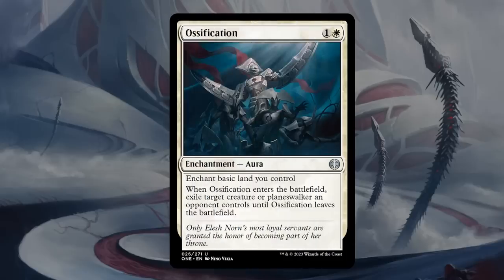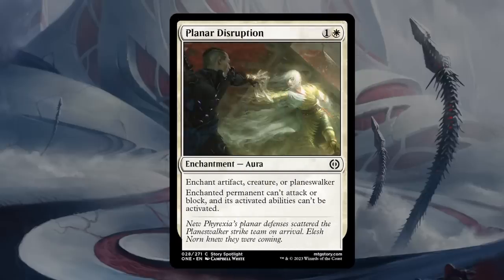Ossification is one and white for an enchantment aura at uncommon. It has to enchant a basic land, but that's not a problem in limited. When it enters, it exiles a creature or planeswalker an opponent controls until Ossification leaves the battlefield. Amazing removal spell for two mana — easily gets a B. Planar Disruption is one and white for a common aura enchanting an artifact, creature, or planeswalker. The enchanted permanent cannot attack, block, and its activated abilities cannot be activated. We're used to having these effects for three mana — this one's just two mana. This seems amazing too, easily gets a B as well. I think Ossification is still better, but of course Planar Disruption is a common while Ossification is uncommon. I'll happily play both.